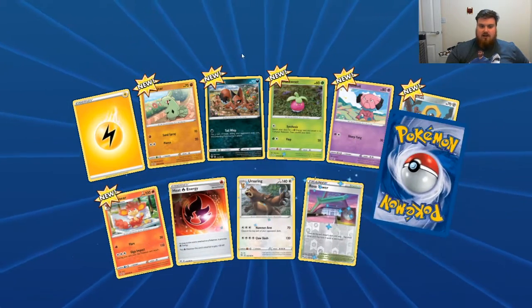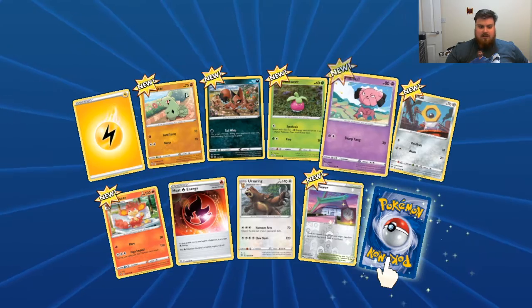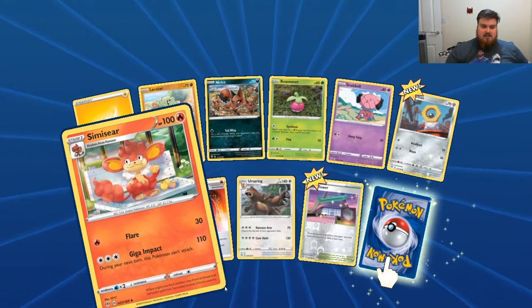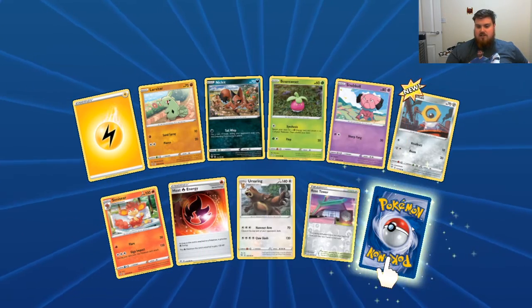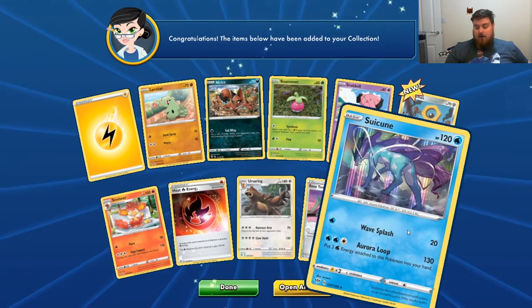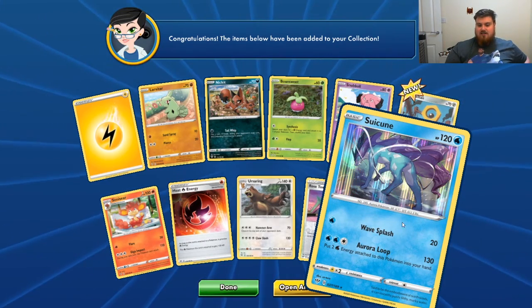Electric Energy, Lavatar, Nickit, Bansui, Snowball, Meltan, Simi-Seer, another Heat Fire Energy, Ursa Ring, Reverse Holo Rose Tower, and a Holographic Suicune. Nice.